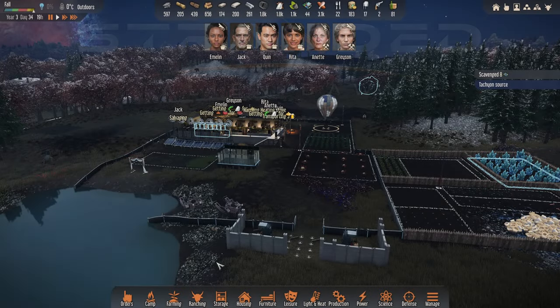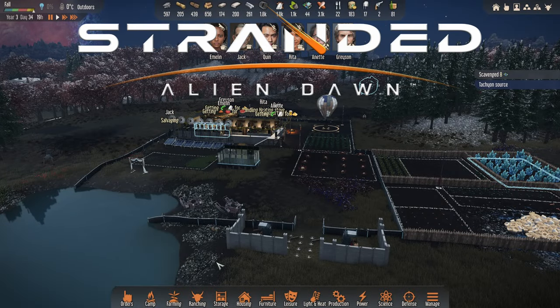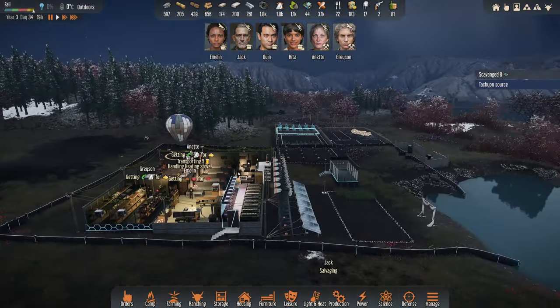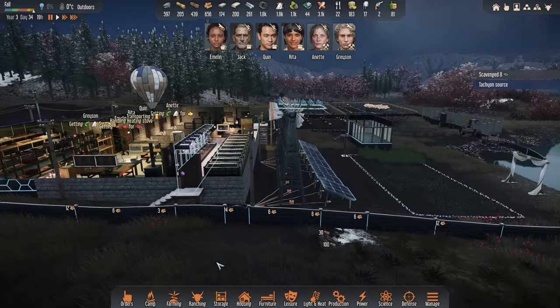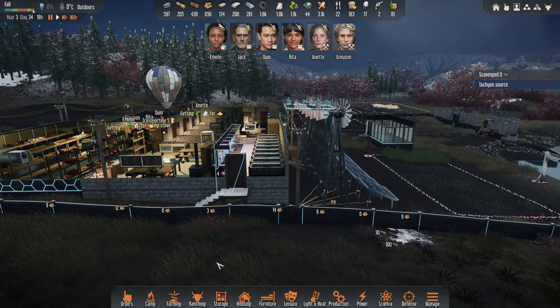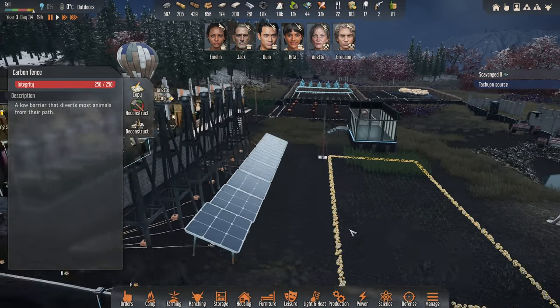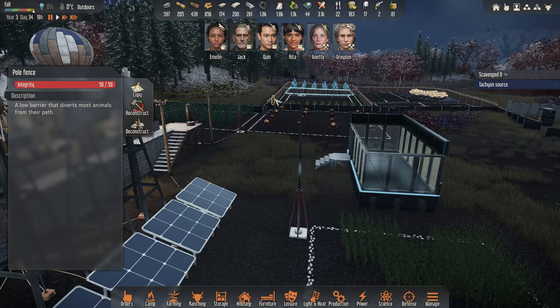Hello and welcome back to Stranded Alien Dawn. We survived the raid in the last episode and we've actually managed to get all of the fence around the main part of the base upgraded to carbon, which has 250 hit points versus 50.